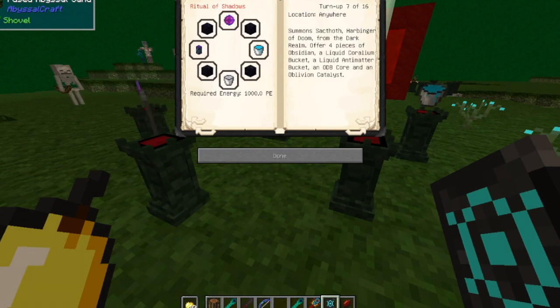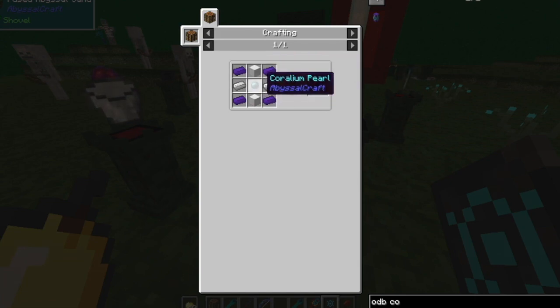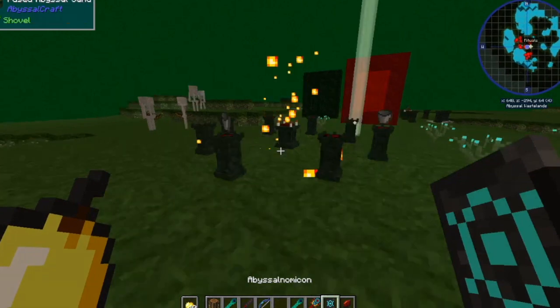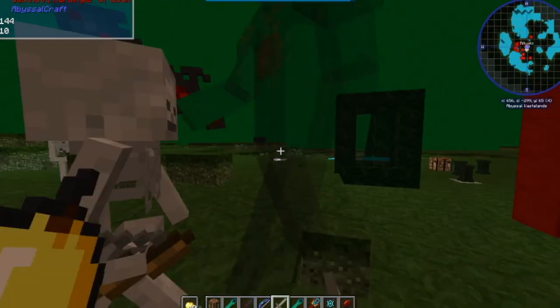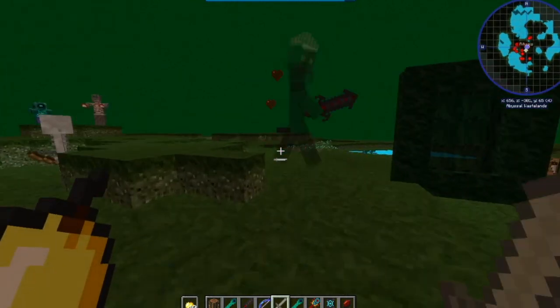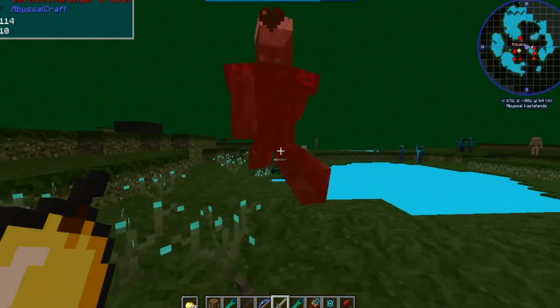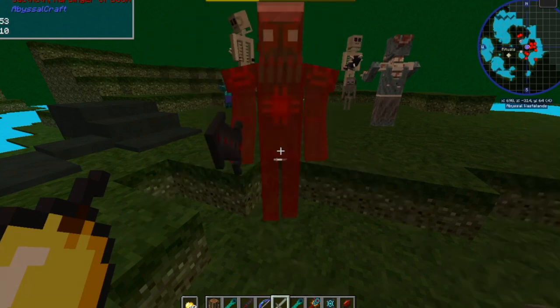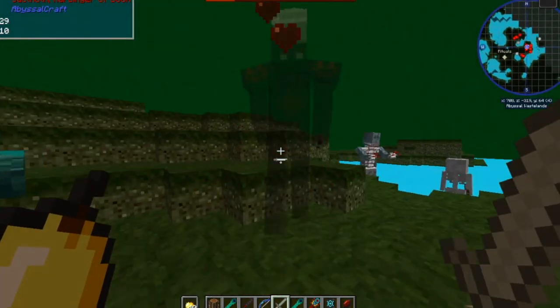Now that you have your Liquid Antimatter Bucket, you only need one more thing: an ODB Core. To make an ODB Core it's just a crafting recipe — you need some iron, four Abyssal Knight Ingots, which you should have plenty of, and a single Corallium Pearl. Nothing too bad. Once you have all this and the energy required, you don't need an item in the center — just shift right-click to begin the ritual and in will come the boss. Projectiles do not work on Sathoth — they just bounce right off — so you have to fight in close combat. This is going to be a tough boss fight, but it's nowhere near as tough as Jizahar.